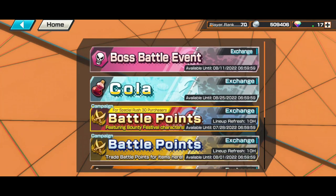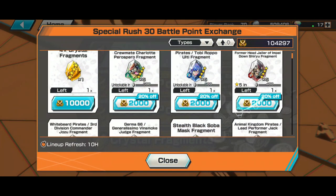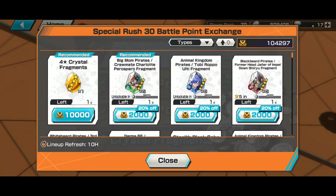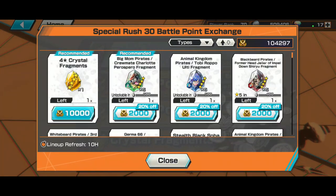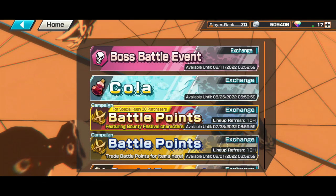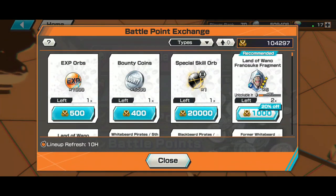Next is the Exchange Shop. If you want to spend a little bit of money — around three euros or dollars depending on where you live — you can buy a pass that lets you purchase five Bounty Festival fragments every day. It's a very good deal if you want to max specific units, but only buy this pass if you're targeting a specific unit — otherwise it's not worth it. You can also use normal Battle Points for step-ups.